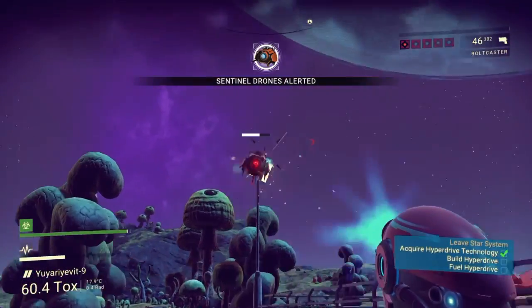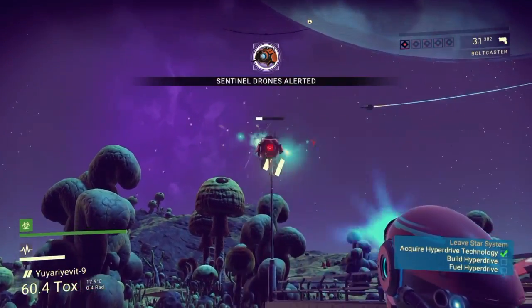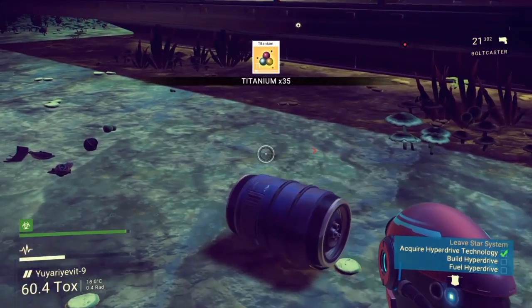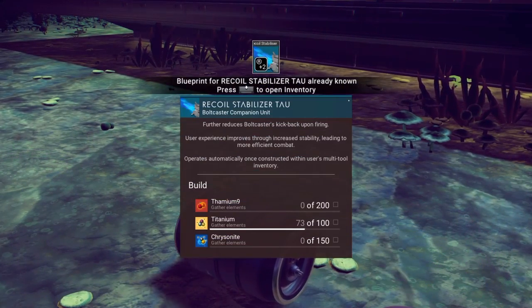Equip the gun. Equip the gun. Oh shit. You know? So, titanium. Blueprint for recoil stabilizer.